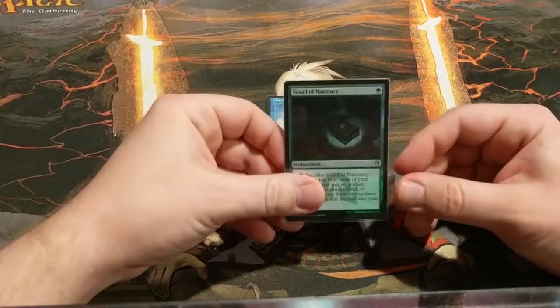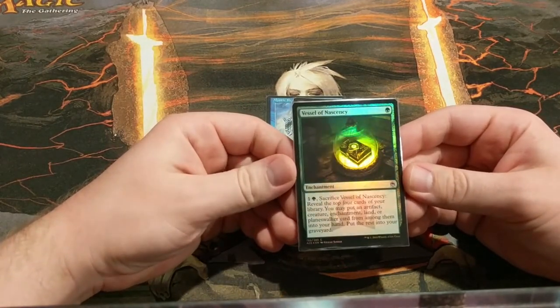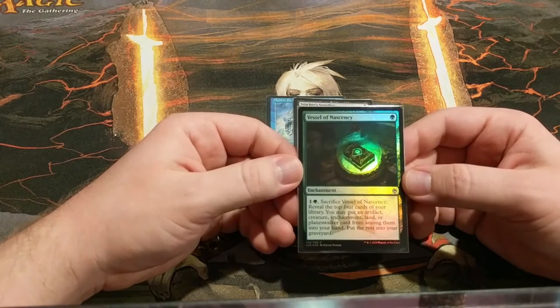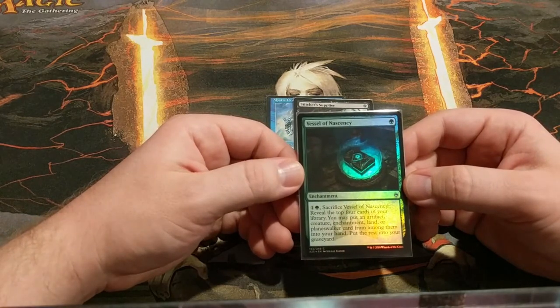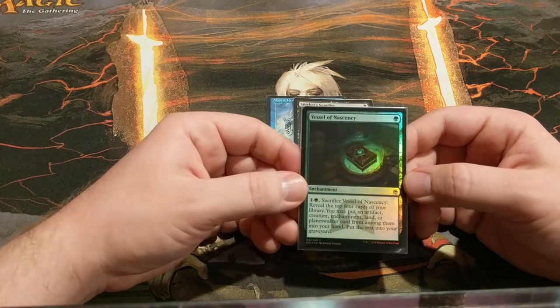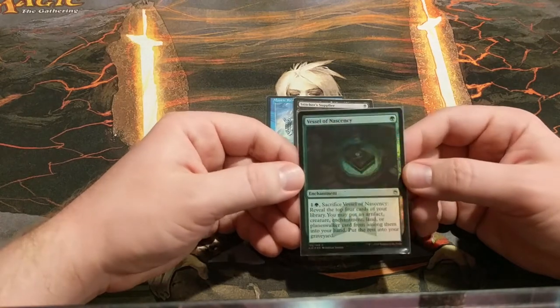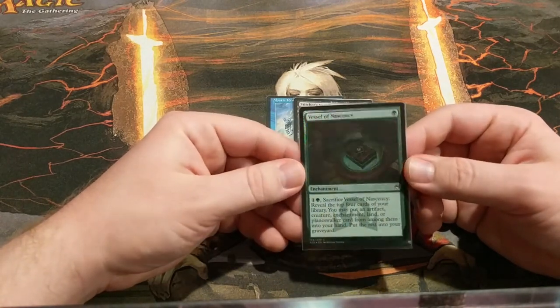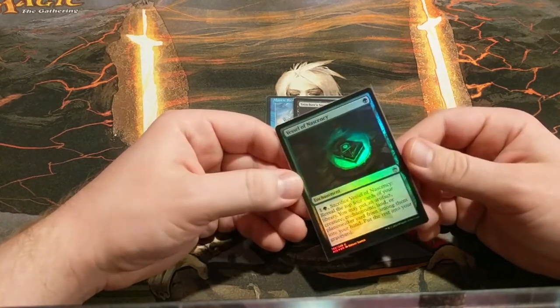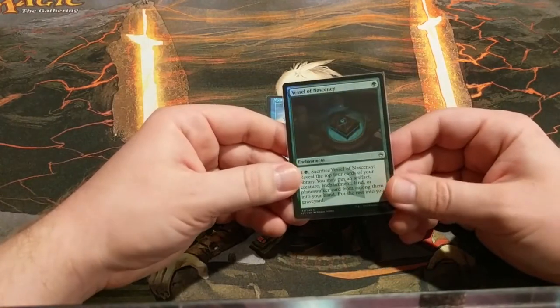Another cheapy but a pretty good card is the Vessel of Nascency. It's great no matter when you draw it — it usually will grab your relevant card off the top of your deck and fill up your graveyard. The advantage over something like Stitcher Supplier is this just does the trick by itself — you don't need a second card to keep killing it and regrowing it. It's just three mana and four cards in the graveyard or in your hand. Pretty good.